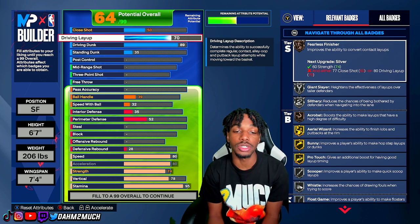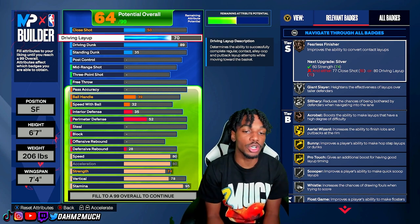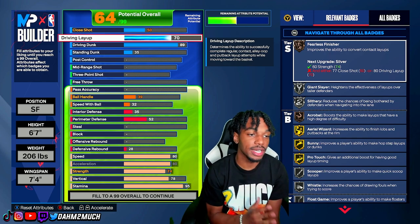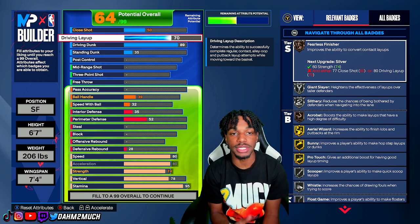In the finishing category we get gold aerial wizard, gold bunny, gold pro touch, silver scooper, silver slithery, giant slayer, posterizer, and bronze philly's finisher. We're good in the finishing category and definitely able to finish at a high level.